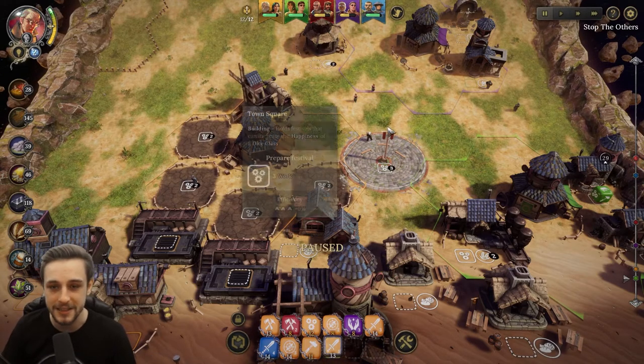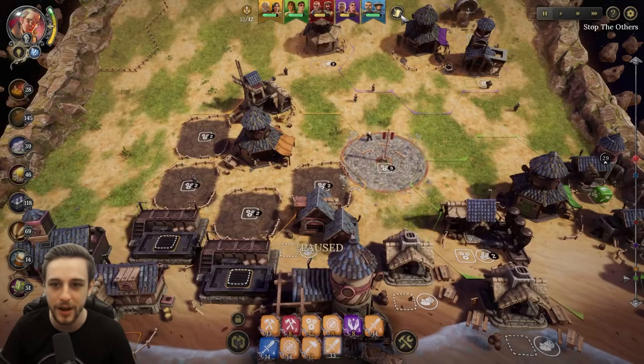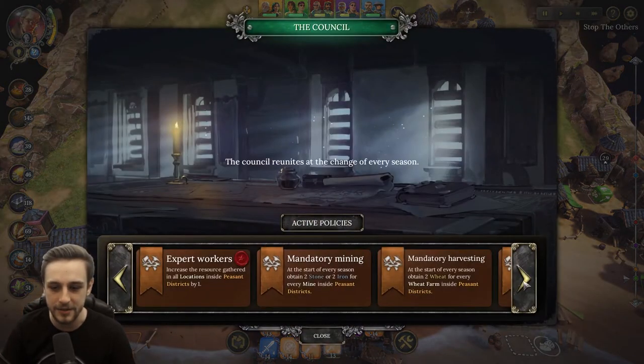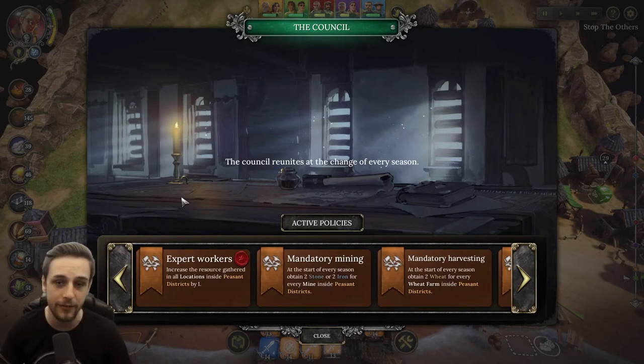First one is going to be about policies. You can check your active policies by going to the council up there in the top right, and then you can check active policies here. This can help remind you of what policies you have currently running and therefore how you would want to react and how you want to build according to that. The second part of this, sort of tip 1B,